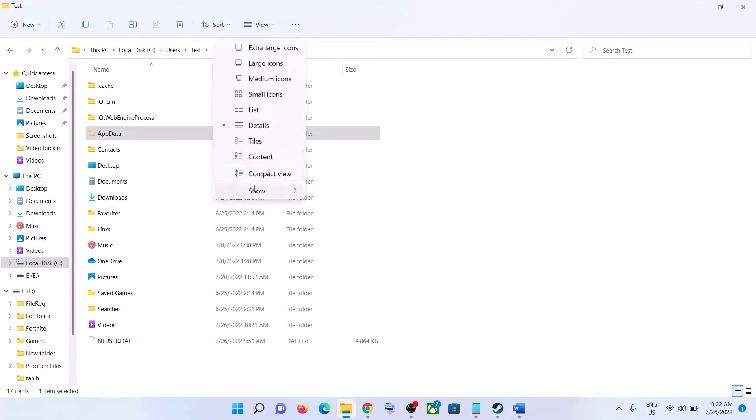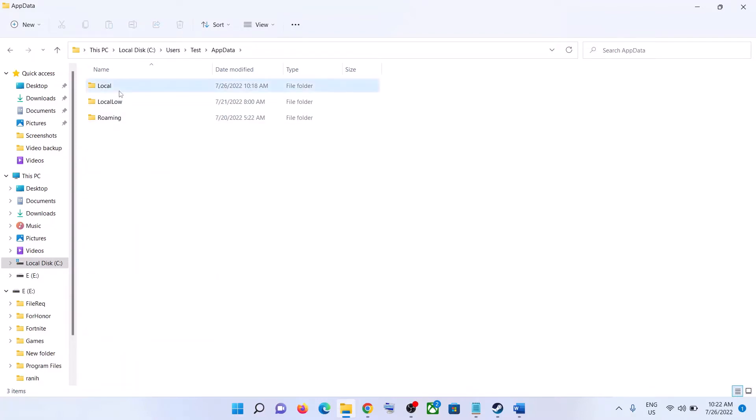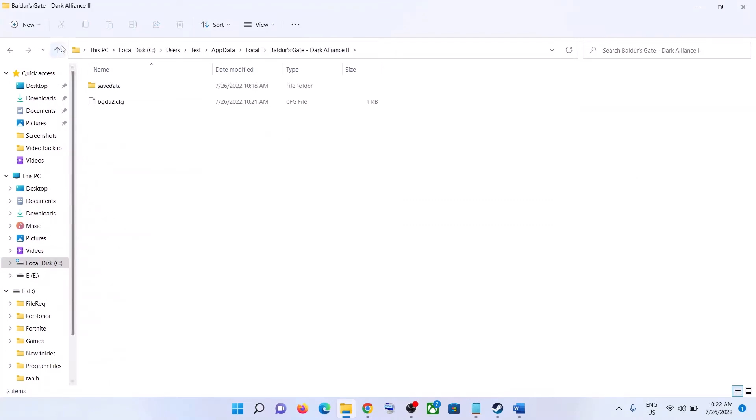If you don't see the AppData folder, click on View, then click on Show, and put a check on Hidden Items. On Windows 11, click on View and put a check on the box which says Hidden Items. Then you should be able to see AppData. Open the AppData folder, then open the Local folder.